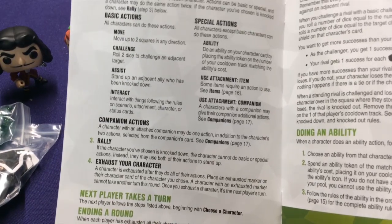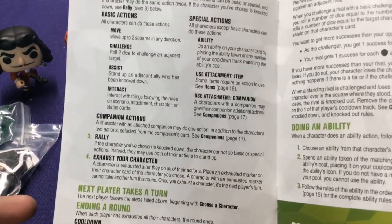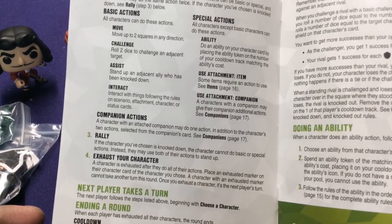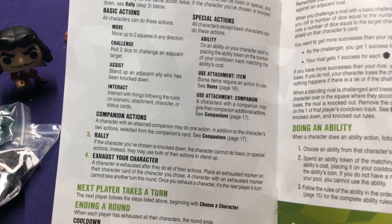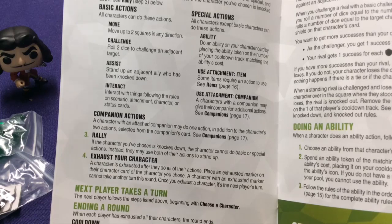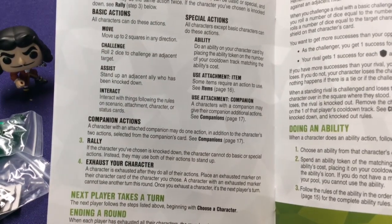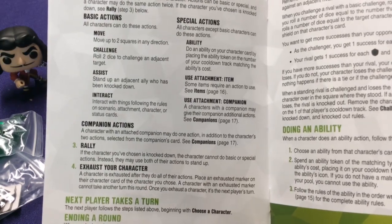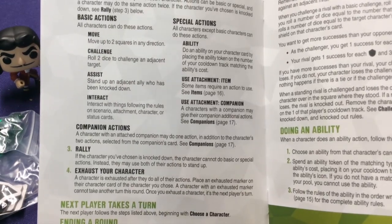The third thing you can do overall is, after you've done your move actions, do a rally. If your chosen character is knocked down, they cannot do basic or special actions. Instead, you can use both of their actions to stand up. So if your character got knocked over, like Hook could run over and knock over Peter Pan, Peter Pan loses an entire turn trying to score points.